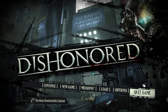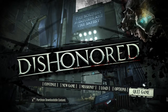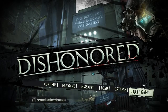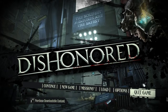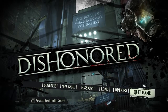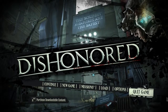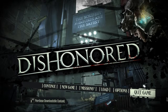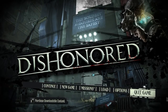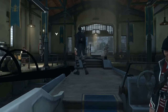My name is Dust, and I'm going to be showing you the current any percent yes route - yes meaning that Void Walker's Arsenal (the DLC) is included. That gives you a few bone charms and some money in the early game. I've been streaming this game a lot and viewers have been asking for a tutorial, since there's no updated one available. This is going to be somewhat noob-friendly - I'll show the easy way and then the more advanced way to do things.